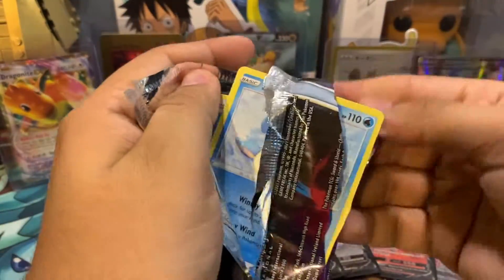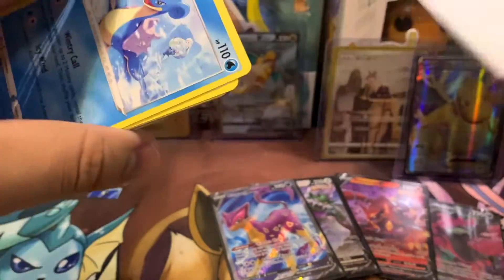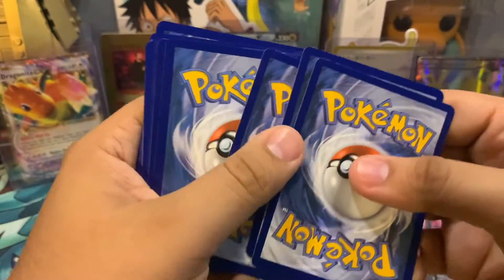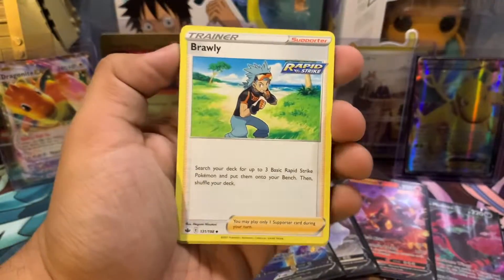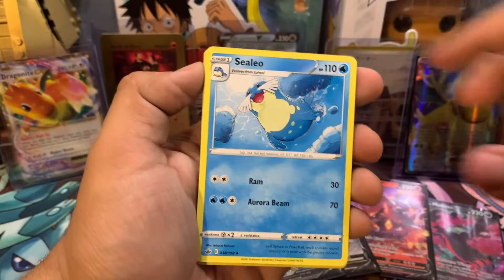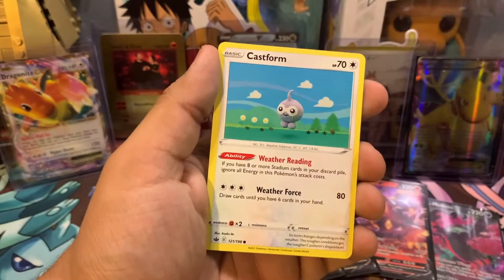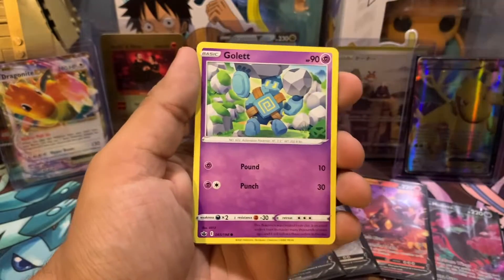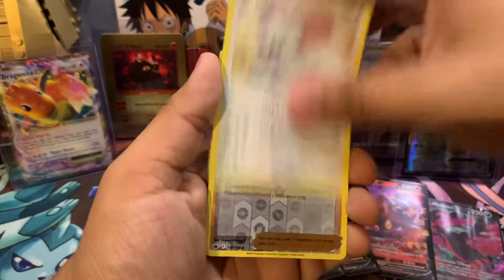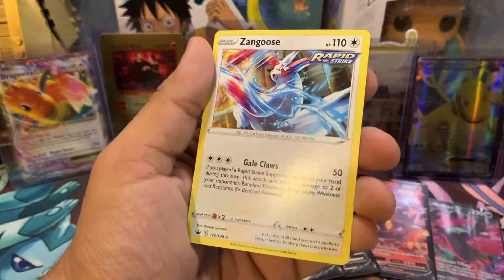All right, so this is going to be our last code card for this video. Lightning Energy. Brawly. Sealeo. Haunter. Lapras. I hope that wasn't the last card — oh man, I'm over here dropping all the cards right now. Ladyba. Golette. Furfrou. Flaaffy. And a Zangoose as our last card.